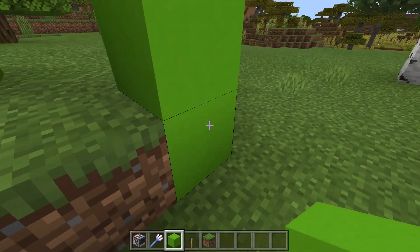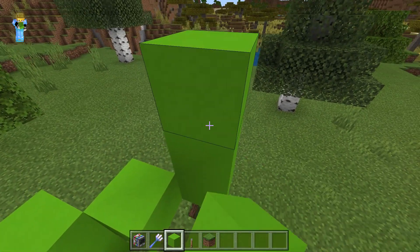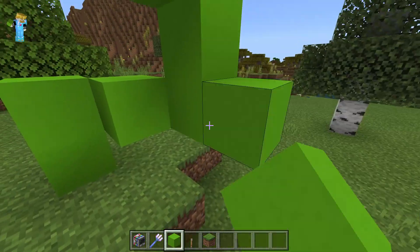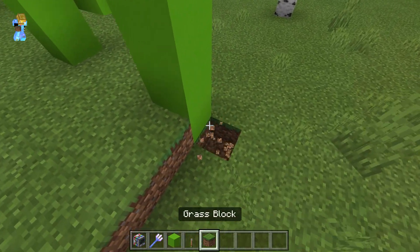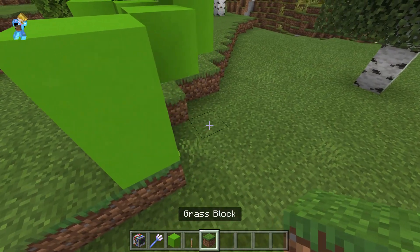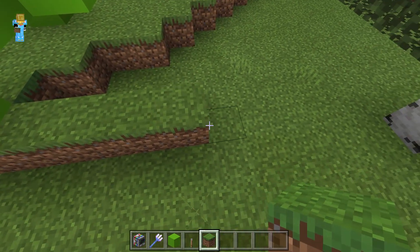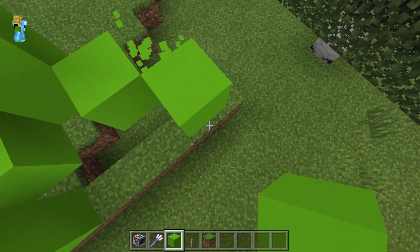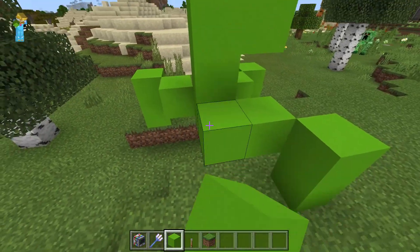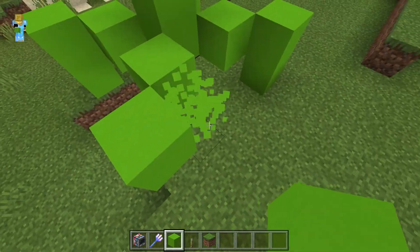And then you do this, and then you do this right here, and do it like this. There we go. Let's place a grass block right here. And then you just do this, and that, and go like this, and then you just do this. It's pretty easy actually.